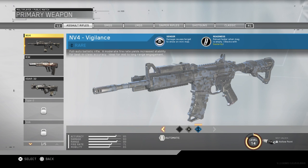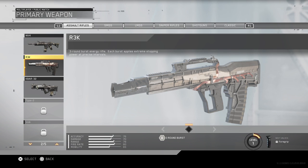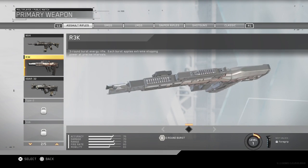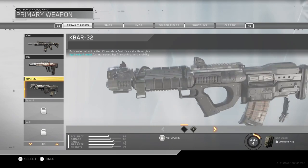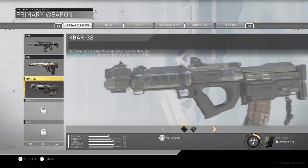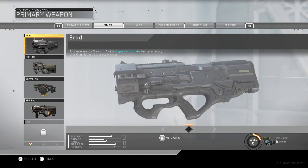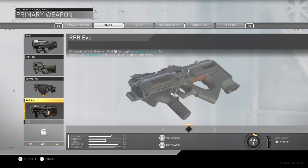As you can tell, sensor damage causes the target to show on the minimap. Readiness means you reload faster when the mag empties. Dexterity means you reload even faster. With dexterity, this gun is the burst gun — I'm not going to go much into that. This gun is a fully automatic gun, and there's not much more to say about it.